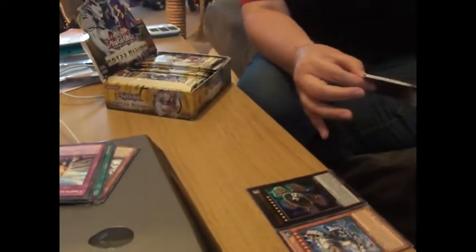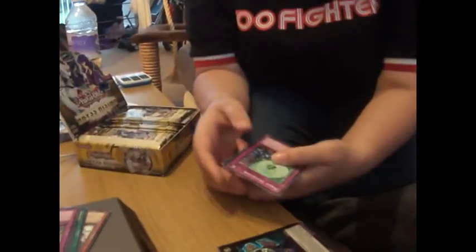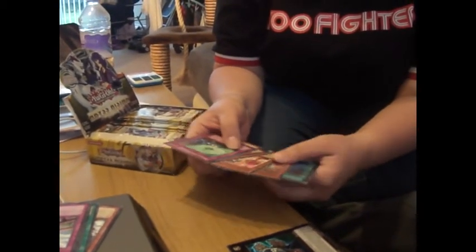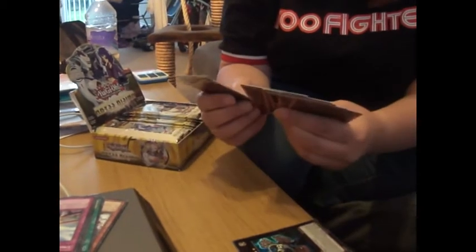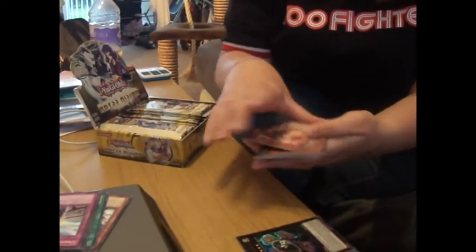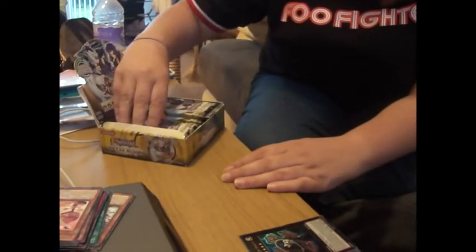Ultra and the Secret. Pack three. Doesn't look like anything interesting in here. Oh boo. Got a Medolchi Messangelato. Which... bleh. I'm not too interested in that one.